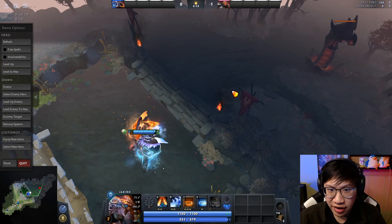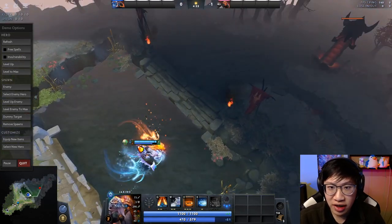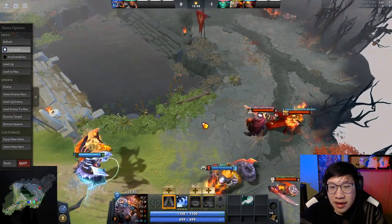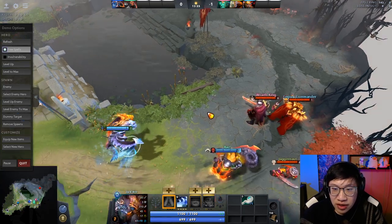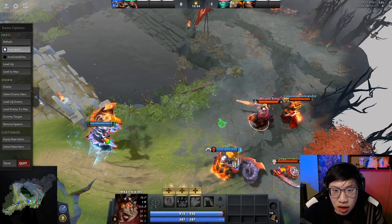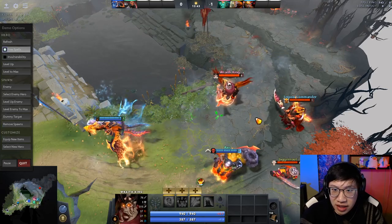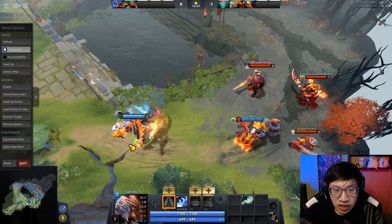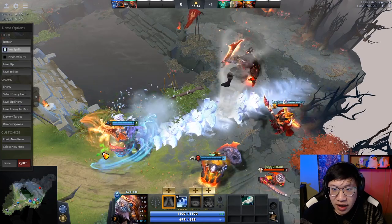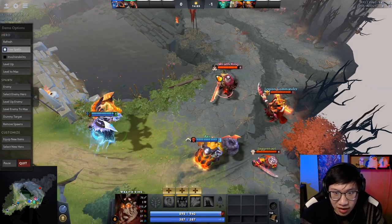You actually get vision along Ice Path, which means you can cast it up to high ground to see there. This is most applicable for de-warding cliffs — it'll let you put sentries on the ground and then Ice Path onto the cliff. Ice Path is also a persisting stun — you don't have to directly hit a target to stun them. You can cast it and if they move into it, they will be stunned. Ice Path can only stun each hero once per cast. Once a hero is dispelled from the stun, they can move in Ice Path and won't be stunned again.